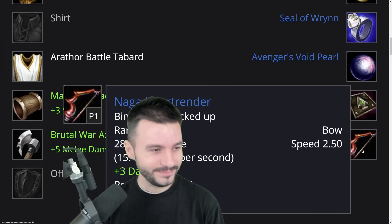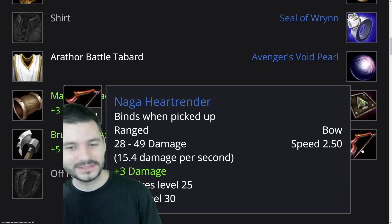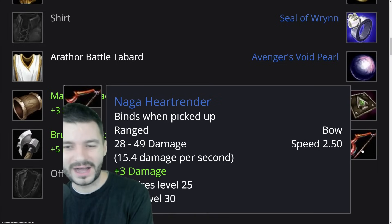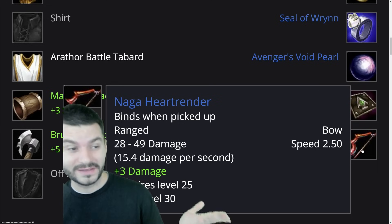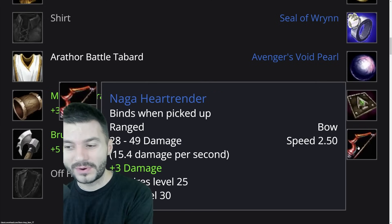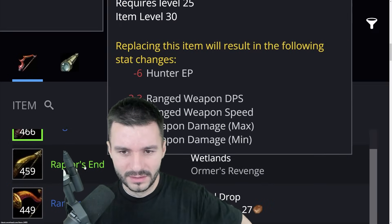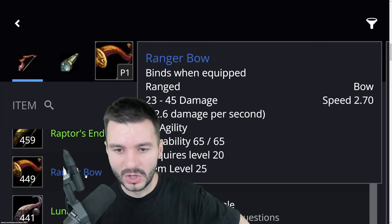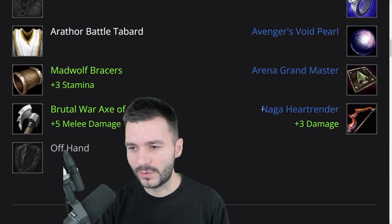For the ranged slot, the level 25 bow drops from the new BFD raid — it's called the Naga Heart Render, with 15.4 DPS on a 2.5 speed. If you cannot get that one, you could go for a Raptor's End, which is a 290 bow doing 12 DPS — quite great. There are a lot of ranged options, and if you're a Dwarf, you can go for guns as well.